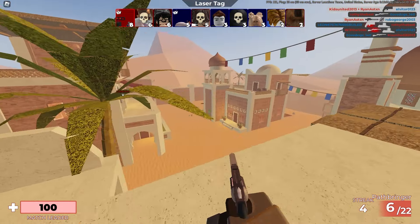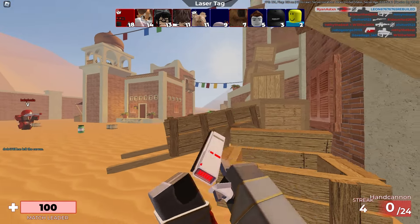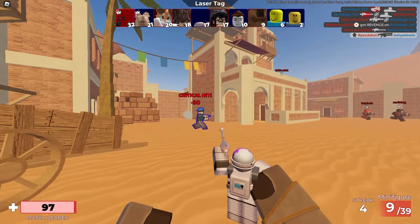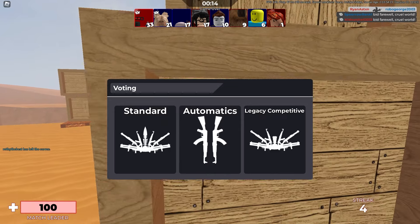Tip number five is simply what I just did, and that is pre-move where they're going to be. Right here there's a guy, and I killed him quite quickly because of that. Those are the five starter tips for new people who haven't played the game much.